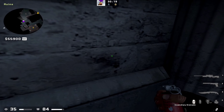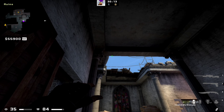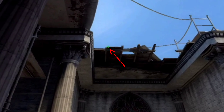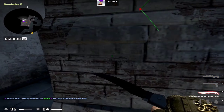Now some mollies for after-plant situation. First molly is from inside church to dark. Aim like shown — when you hit that wood you can jump through. As you can see it will nicely cover dark.